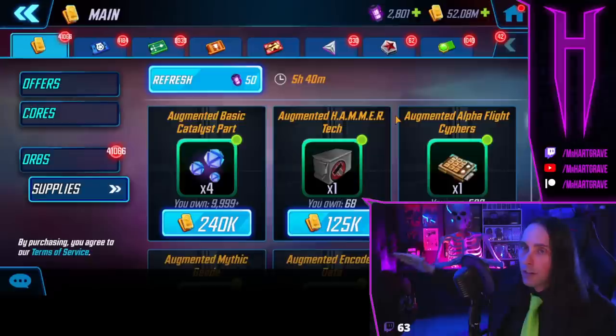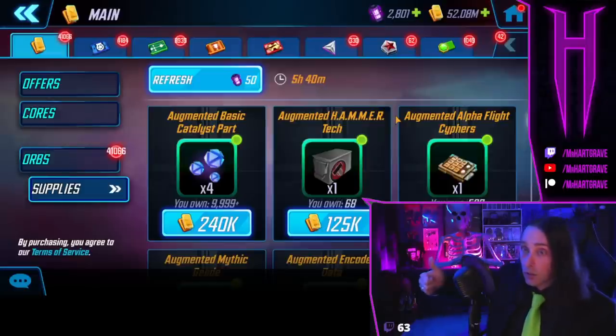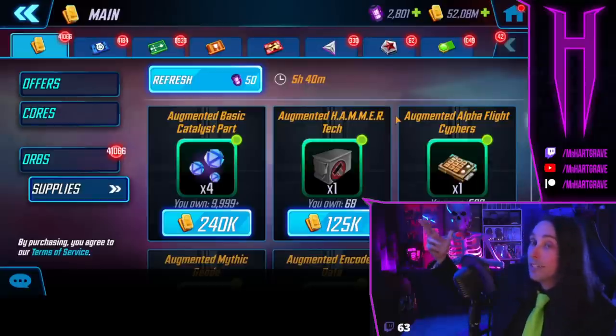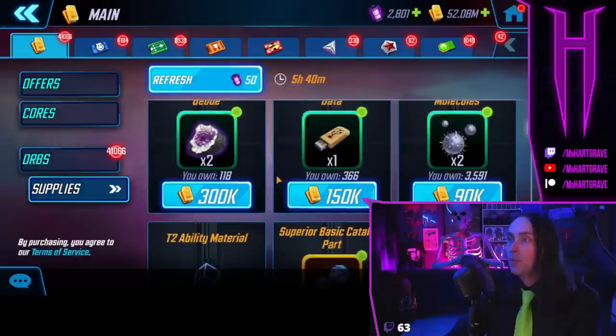I would definitely not spend a lot of resources in the gold store — I would not spend my gold this way. The best way to spend gold is on star ranks for meta characters and levels for meta characters. The gold store is fine when they put tier 18 gear in here; that's probably going to be your best investment. But it's going to be at a very high price, and it's much better to win events and get your gear that way than to try to buy your tier 17s from this store.